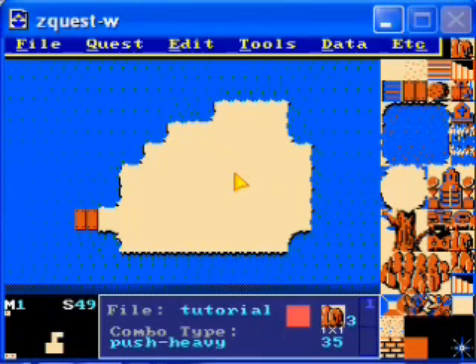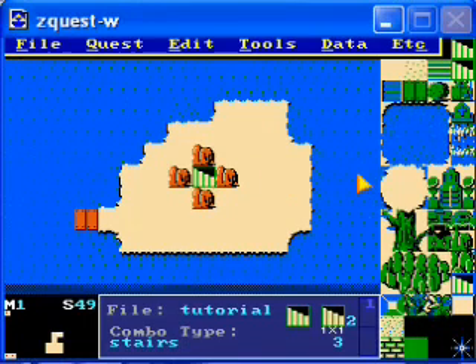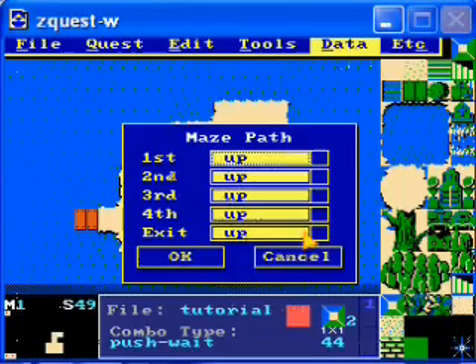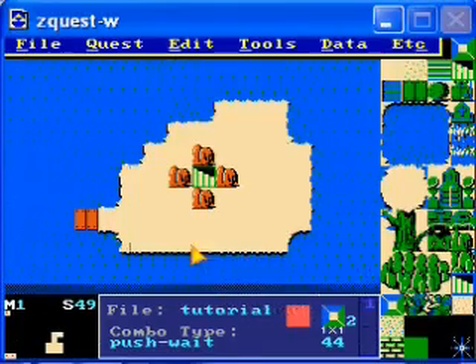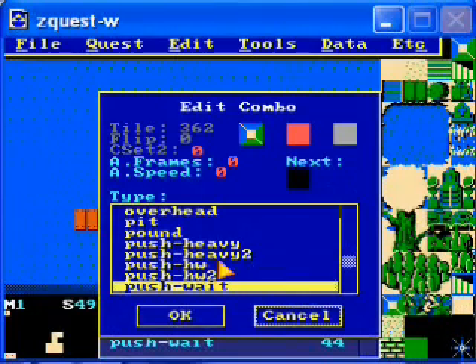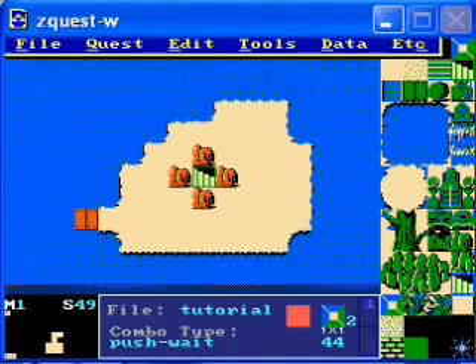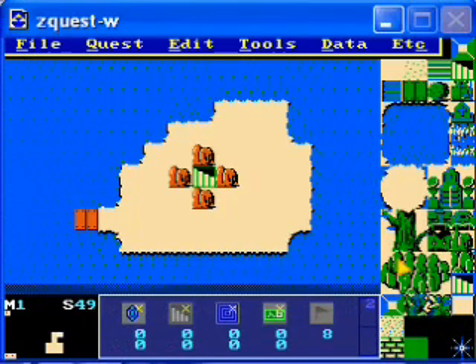Now let's put on some more heavy rocks with the staircase in the middle. Except these you're not going to have to bomb to get rid of — you'll have to push one. If you check the type for it, it's called push heavy. That means you need the bracelet in order to push it. There are a few different kinds of push: push heavy, then push weight means you have to wait until all enemies on the screen are killed. There's also push heavy 2, which means you need bracelet 2, and push HW is heavy weight — a combination of the two. This is going to be a three-stair warp, and it doesn't look like I'll have enough time to set the whole thing up — we'll get to that next time.